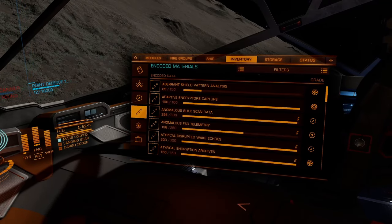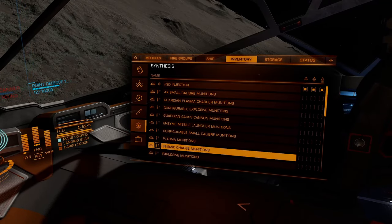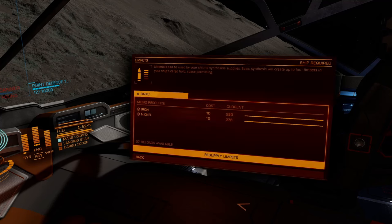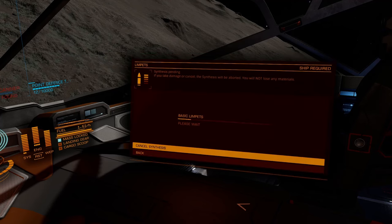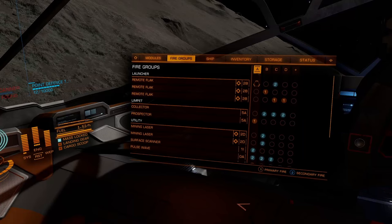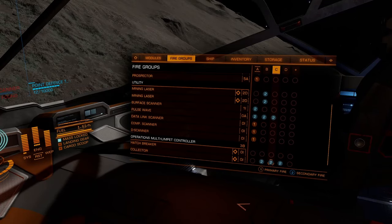This is where I realized I forgot to bring limpets. Don't forget limpets — I was an idiot for forgetting them. Luckily I just downgraded all my materials so I can just burn some of those to craft limpets. What I should do is just fly back to the carrier and pick up a bunch of limpets. Incidentally, if you flew here without a carrier, there are usually about 15 or 20 carriers here, most of whom will sell you limpets. So even if you didn't bring limpets, you'll be able to buy some on one of the carriers in this system.